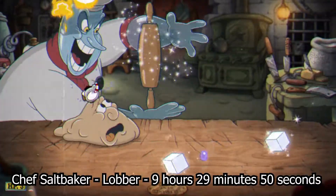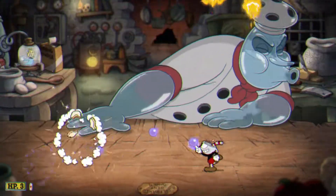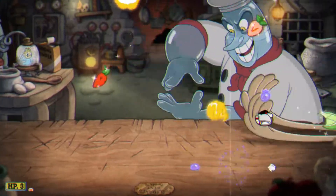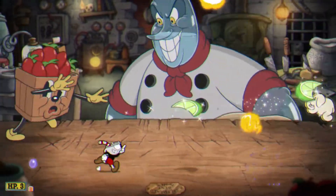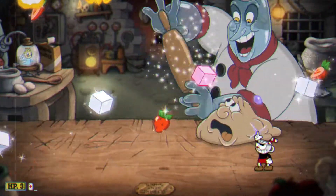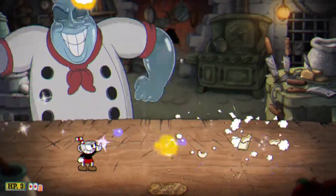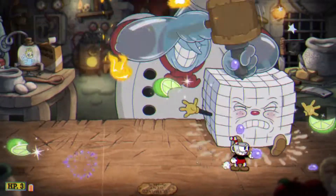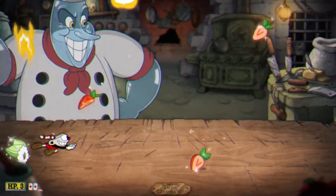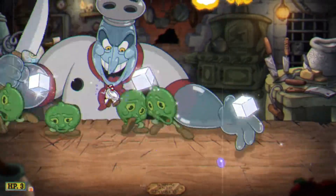Chef Saltbaker took me nine hours and twenty-nine minutes to do. You can probably tell why — what is this absolute clusterfuck on screen? You can't even aim at him properly because you're using Lobber, so you have to be underneath him or jumping and shooting diagonally to hit him. During the first phase the entire thing is just a huge mess, and you have to navigate through it to stand in one of two specific positions so you can shoot him. It takes about a minute and lasts forever. I have to survive it with enough health to get through the other phases, which aren't a joke either.